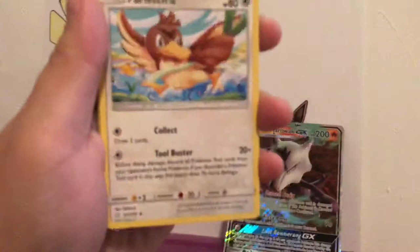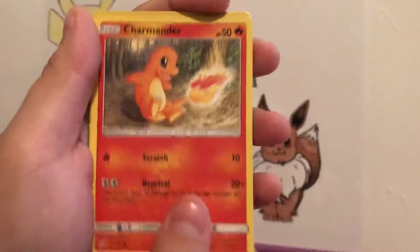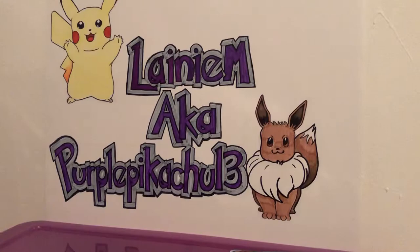Here's the code card on the Team Up pack. This is the last Team Up pack before we get to the Unbroken Bonds. We got Dragonair, Nidoran, Pancham, a Voltorb, Clefairy, there goes Marowak, a Charmander, Reverse Holo Dratini, and a Mimikyu.